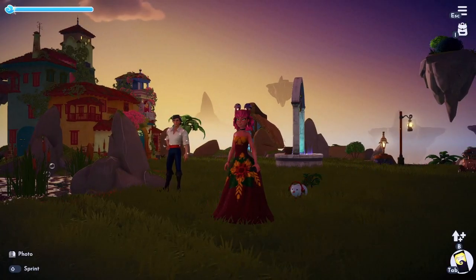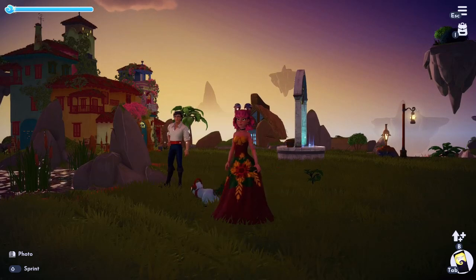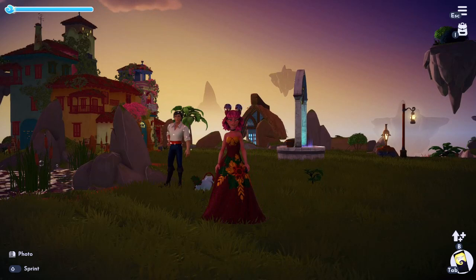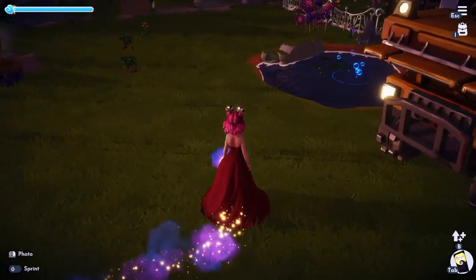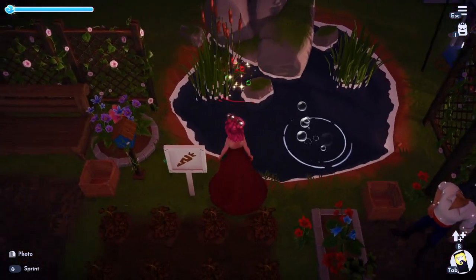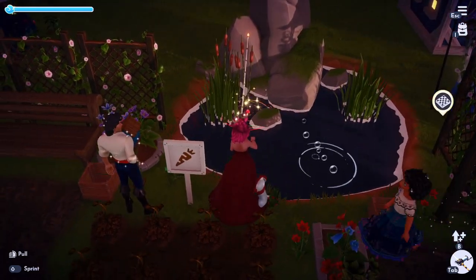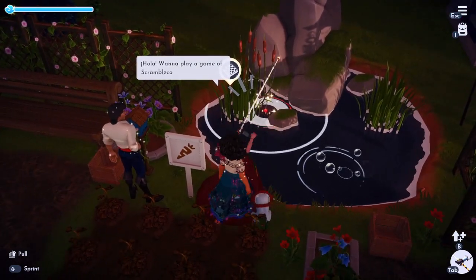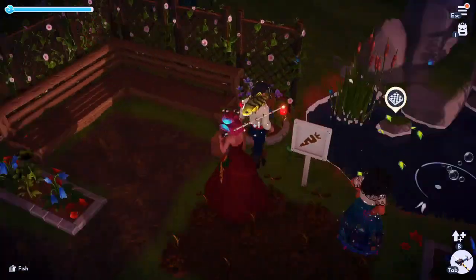There are five different types of festive fish we are collecting: the bass, the salmon, the anglerfish, the fugu, and the squid. The bass is found in the meadow, and we are looking specifically for bubbles that are glowing red and green. We just go ahead and fish those up — and here is the festive bass. Eric pulled one up too!